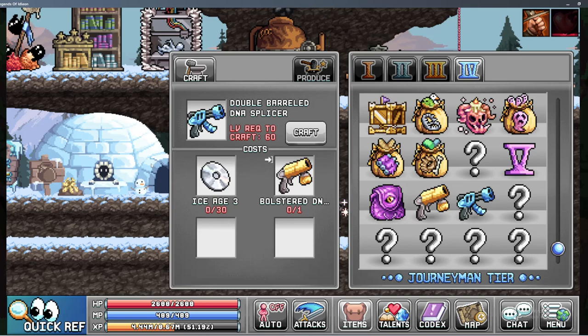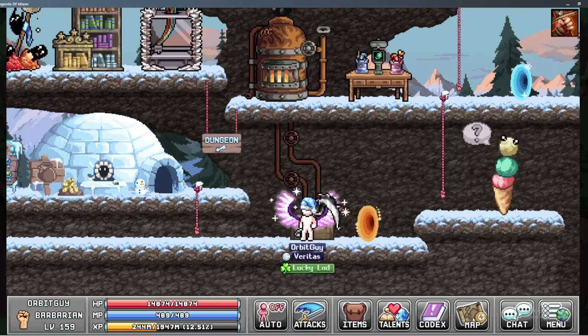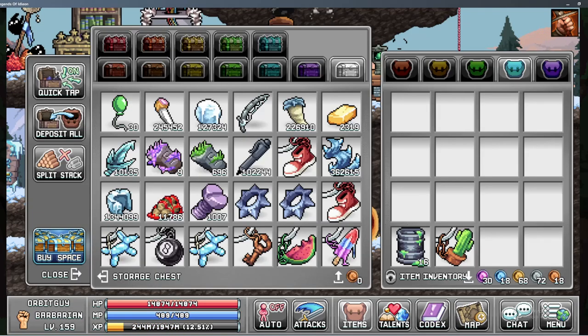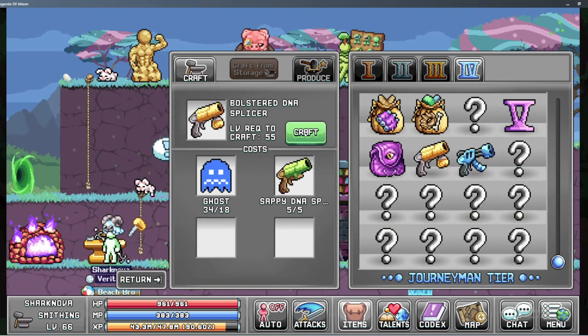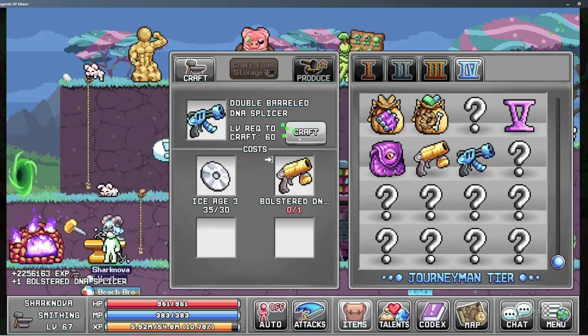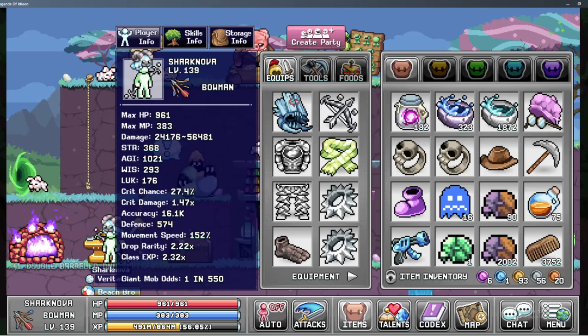It requires Ice Age 3 and the World 2 Splicer, which wasn't super hard to craft — just need some ghosts. If you're already past World 2, you may already have a bunch. If you pushed World 4 really fast, you might not have many ghosts, but for a lot of older players who spent time in those zones like I did — I like farming those zones.